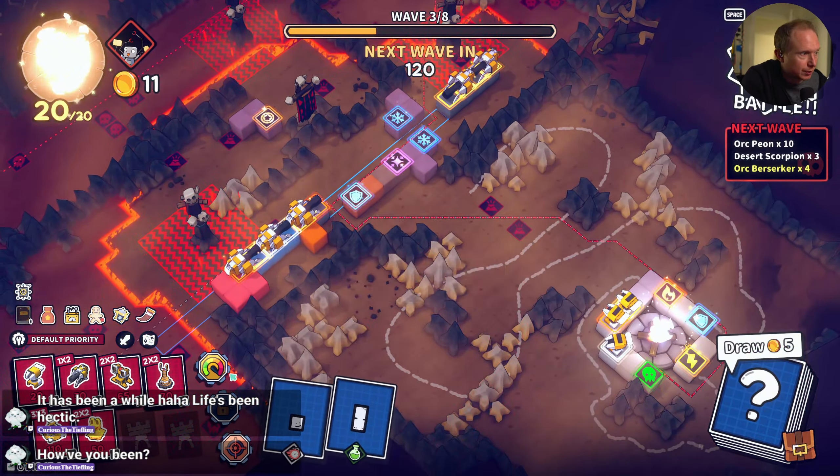Speaking of which, a straight line piece would have been awesome. We got our range runes there. Nobody's coming in this way, so we can do that — this here, this here, this here. Now we need to close off some stuff. For the third set back we do need double range runes.